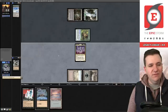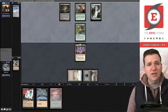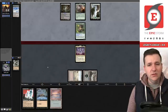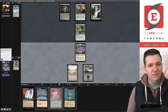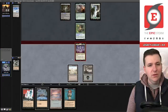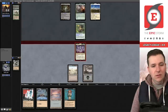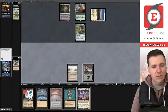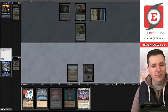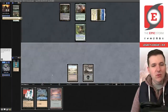We play Lotus Petal — shame I didn't draw a Tomb with this Exhume in hand, that would have been very powerful. We force them to Bog us. They activate Elvish Reclaimer and there's the Bog, buying us one more attack with Atraxa. Our Faithless Looting gets exiled. We're really looking to draw Entomb — that's probably our best draw. They play Yavimaya. We go to combat.